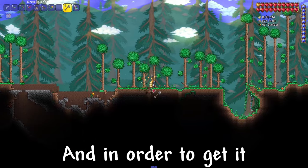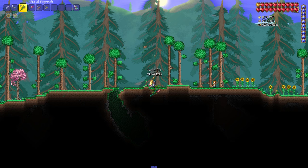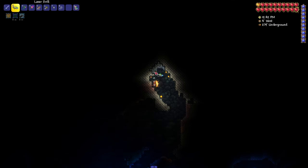In order to get it, we need to get some resources. First we will get wood, which we need only 3 pieces of, and next we will get iron or lead bars. To do this we mine iron or lead ore under the surface in the amount of at least 36 pieces.